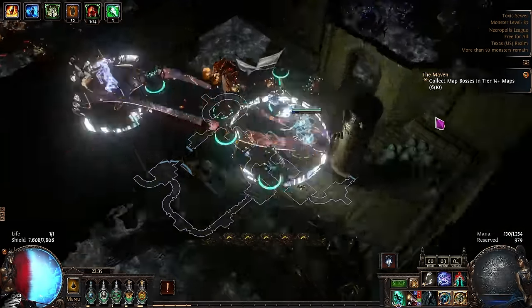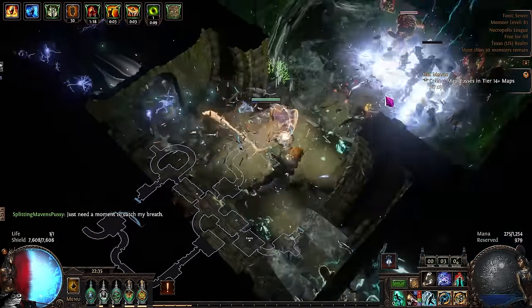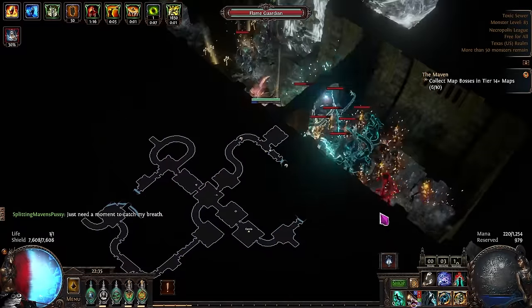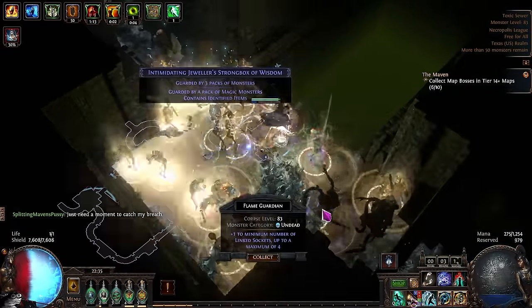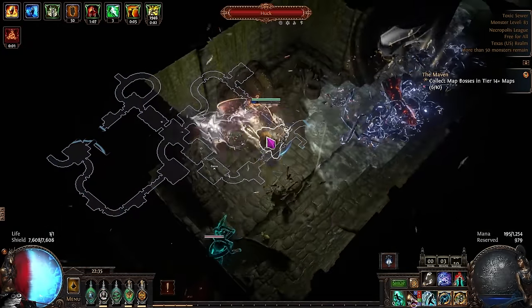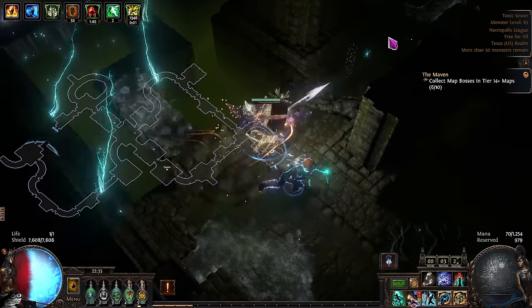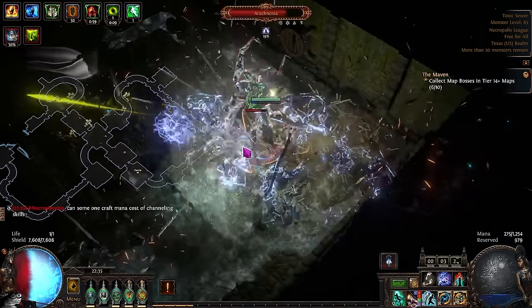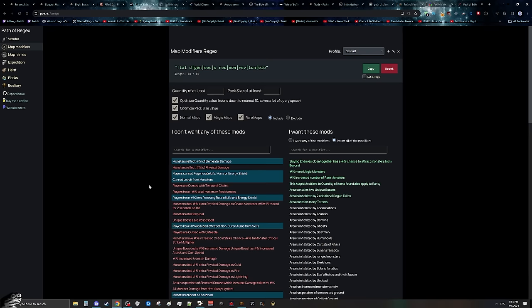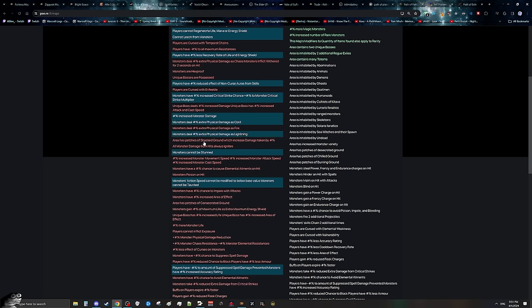Now to add on to this: how are you going to actually be rolling the maps you're going to be running? The most important thing to mention is that you need to make sure you do not have 'enemies cannot be stunned' or 'enemies cannot have their action speed reduced below base value' on your map. We are going to be using a stun lock combo in Blight that is going to permanently make all the Blight monsters AFK. If you have either of these two mods on your map, this permanent stun lock combo will not work. So you need to make sure every single map you do does not have these two modifiers. Figuring this out is very simple — all we need to do is use POE Regex, which will be linked in the description below. POE Regex allows you to select whatever mods you do not want to see on your map, as long as you have less than 50 characters used in your Regex.